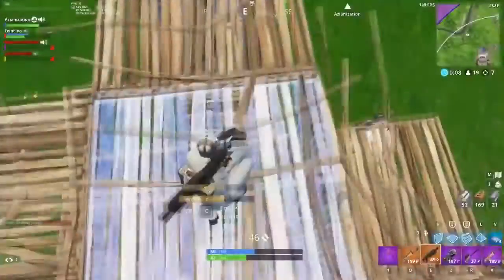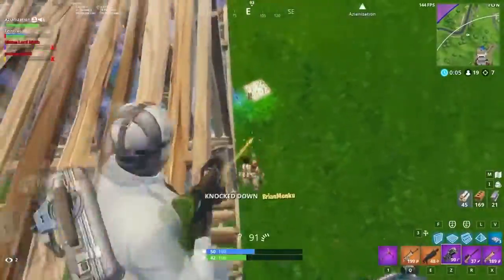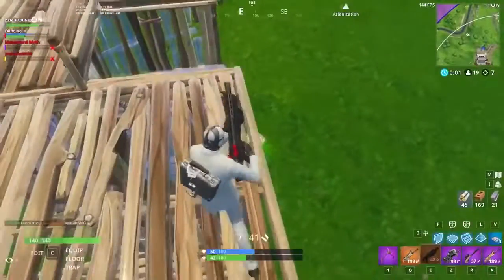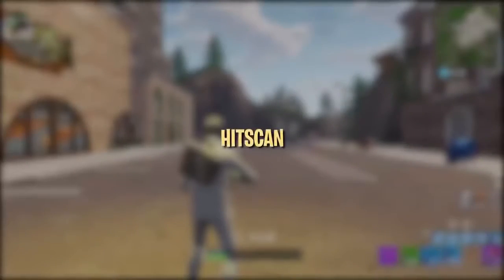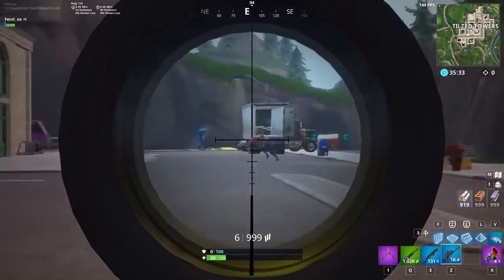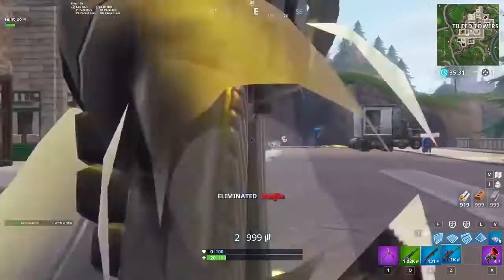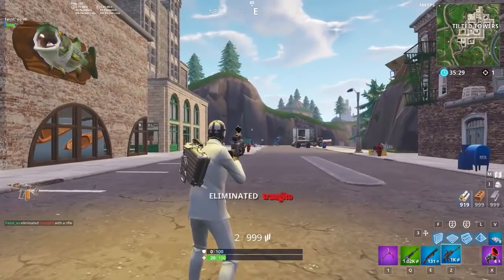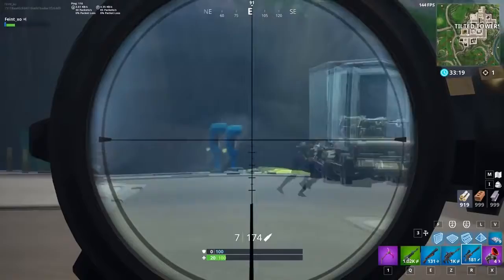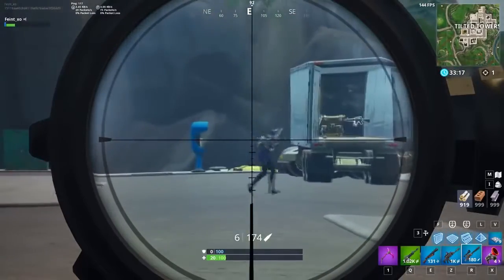Before we delve into things like bloom, close-quarter combat, and aiming techniques, it's important to know the two different types of weapon mechanics in Fortnite: hitscan and projectile-based. Other than snipers and explosives, every weapon in Fortnite uses hitscan mechanics. Hitscan means the bullets don't have any travel time — as soon as you click, the bullet will immediately hit the target in your crosshair, regardless of distance, so long as the shot is accurate. Snipers are a little different in that they shoot physical projectiles, meaning you have to take into account travel time and bullet drop. Check out our sniper guide for specific tips on dealing with these mechanics.